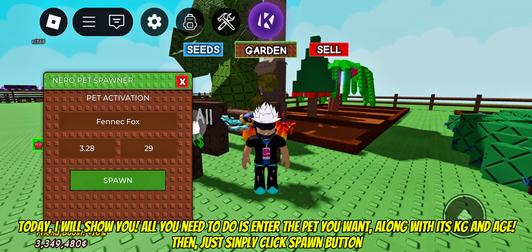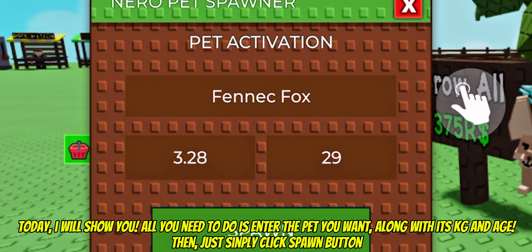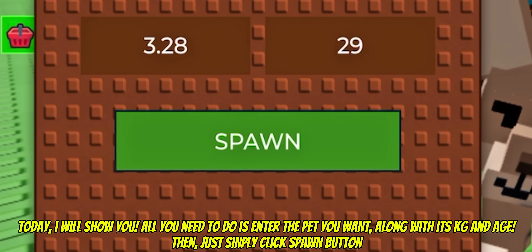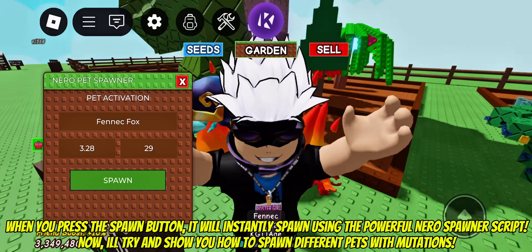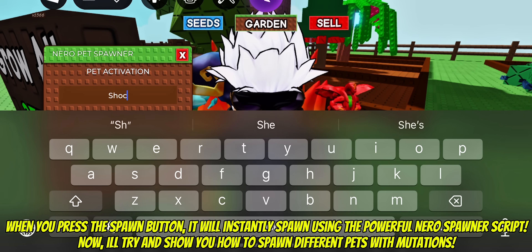All you need to do is enter the pet you want, along with its KG and age. Then just simply click the spawn button. When you press the spawn button, it will instantly spawn using the powerful Nero Spawner script. Now I'll show you how to spawn different pets with mutations.